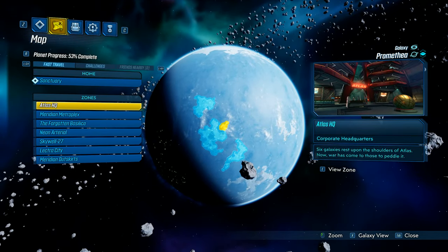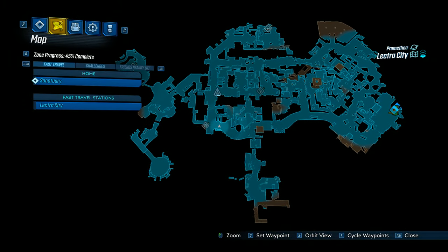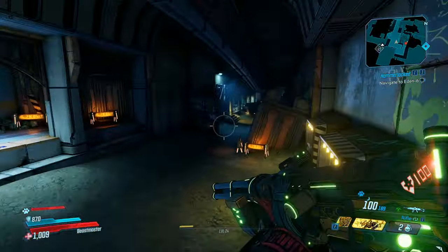To get this weapon, you will want to be on the planet of Promethea and go to the Electro City region. You go here very early on in the game, so this is a weapon you can pick up early. Once you're in Electro City, you'll want to head over to this location on the map. You can see the spawn point to this location, and once you're here, you'll want to head down into the tunnels.